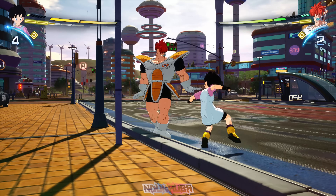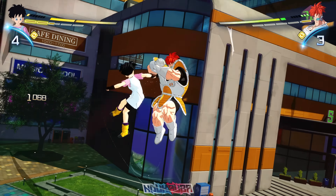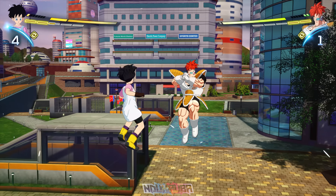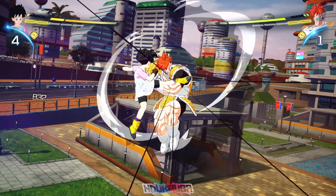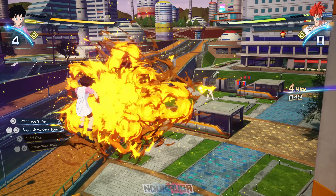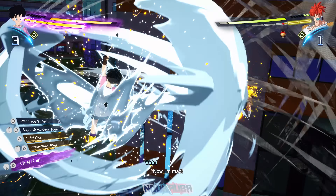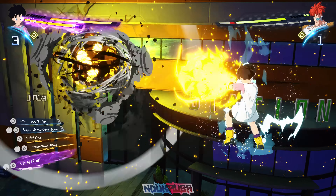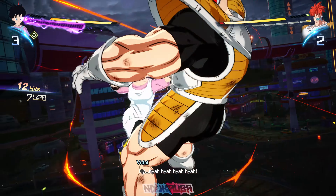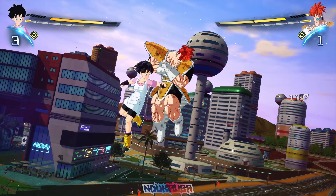I continuously combo against Recoome — Videl is a weaker character against him, but she's able to hold her own. I land the Sonic Sway against Recoome, which is nice. Unfortunately, as I'm comboing, Recoome ends up landing Sonic Sway on me. I notice Videl's health getting really low, so I charge up to the Sparking State because I want to use Videl Rush. I throw it out and it connects — this move looks great. Sparking Zero has gone above and beyond with how these moves look.